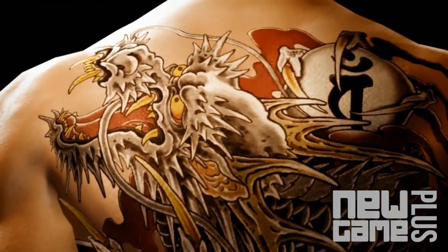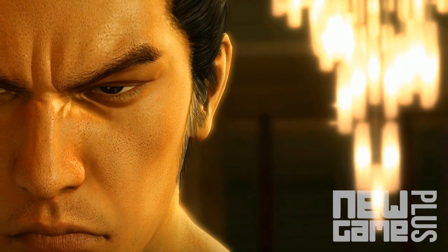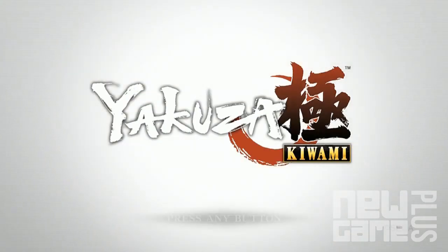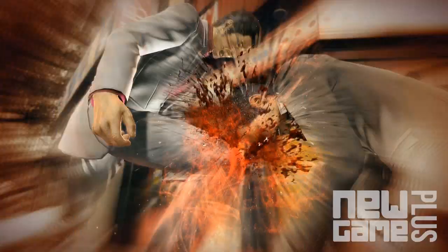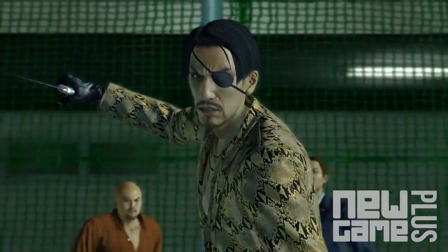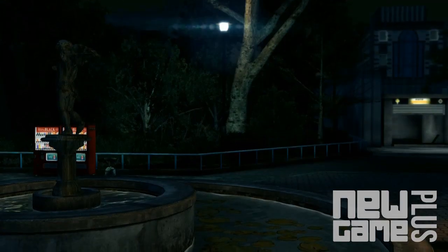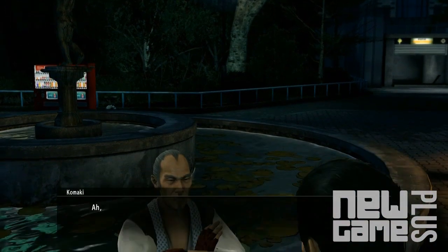The world of Yakuza Kiwami is a delightful yet dangerous place. As the region of Kamurocho throws all of the criminal underworld towards you at once, protagonist Kazuma Kiryu adopts and nurtures his dragon style to dispatch goons as efficiently as possible. While the style can be upgraded by fighting Goro Majima, there are several techniques that can only be taught by recurring martial artist Sotaro Komaki.